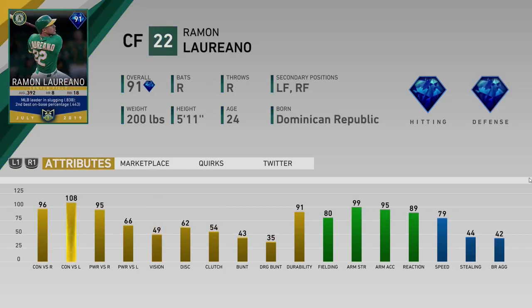May I direct you to arm strength — 99 arm strength, 95 speed max, 89 reaction, 95 power versus righties for Ramon Laureano. He's been having a breakout year and a huge month, unfortunately got hurt at the end of the month and is currently on the IL. But he's been a highlight reel all year, hosing people from the outfield. Double diamond version — finally something playable.